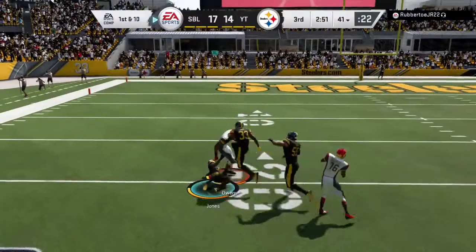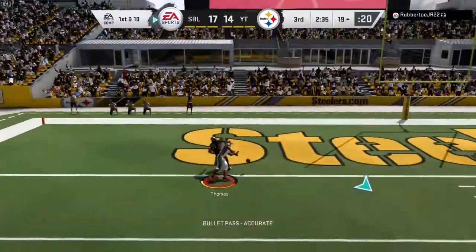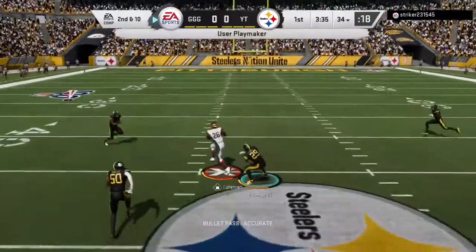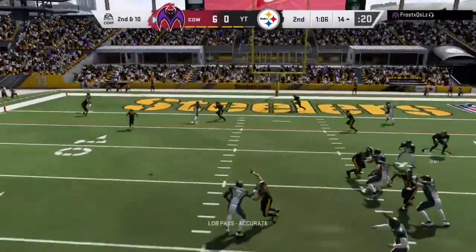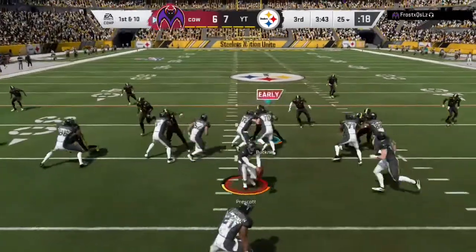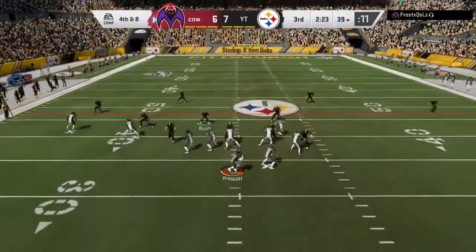I don't know how he caught that — good catch, I'll give it to him, but you ain't catching that normally. Here he comes with a tackle and his tackling is pretty decent. He pushed him out of bounds to prevent the touchdown — I'll take it. Zeke with his X-factor and he tackled him. Good stuff.